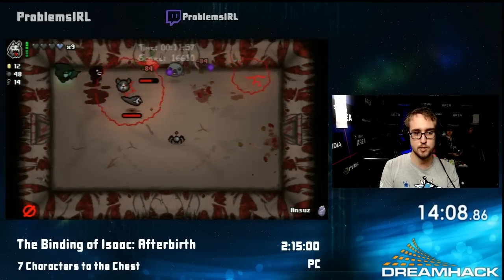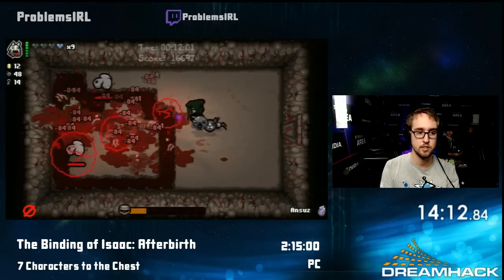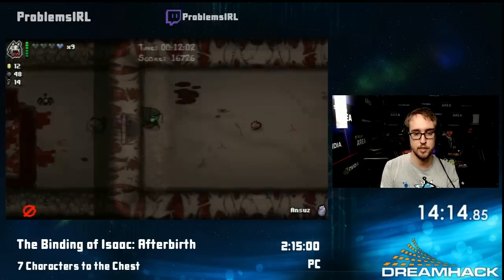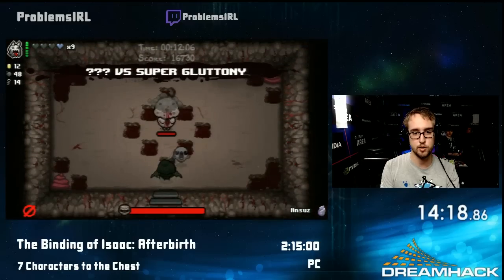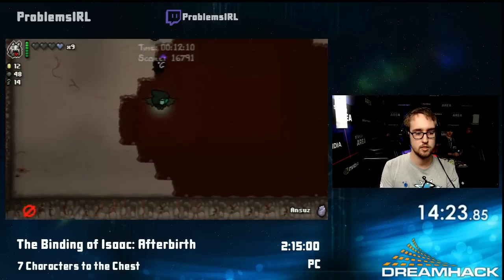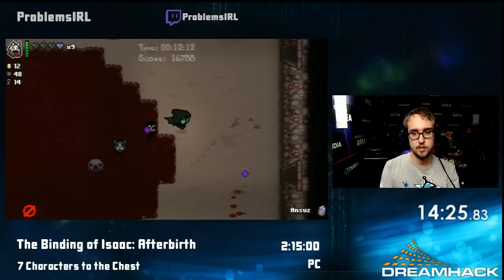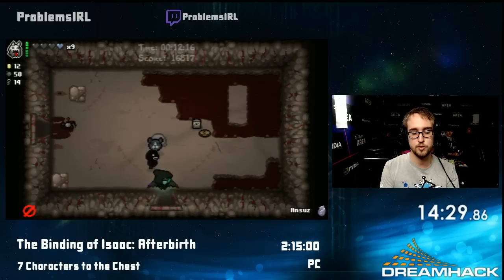I was a bit skeptical of the Tech X when I picked it up because I didn't have a lot of tear rate. But now that I have this much tear rate, it's definitely better than the Ipecac would have been late game. Ipecac is nice early game, but it gets shaky later on because it has that kind of fixed damage — it's really hard to get damage ups with it. Now I just don't have to worry about that anymore. The Tech X handles the last few floors really well.